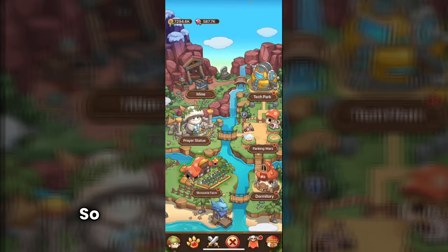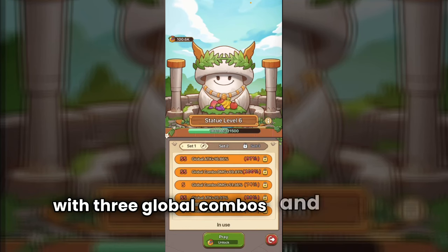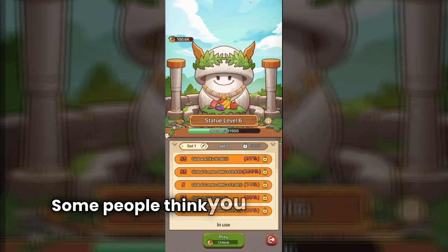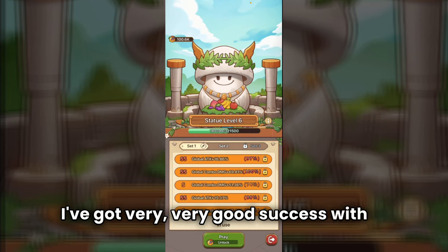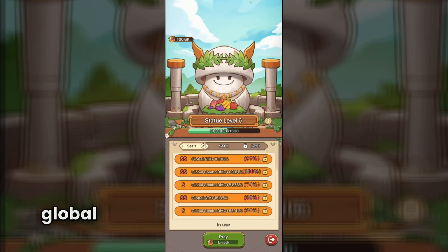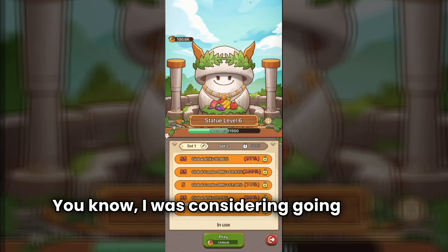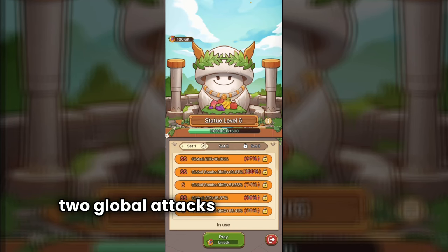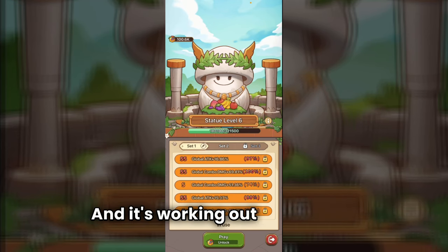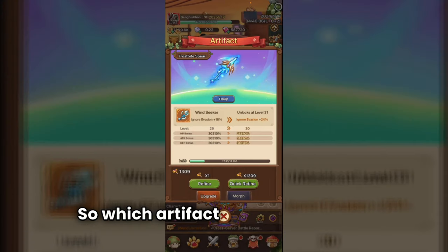My statue uses three global combos and two global attacks. Some people think you should include crit rate, but I've had very good success with this setup and recommend at least three global combos. I rolled really high on two global attacks and decided to keep them. Majority of your statue needs to be combo-focused — combo is key for archers.